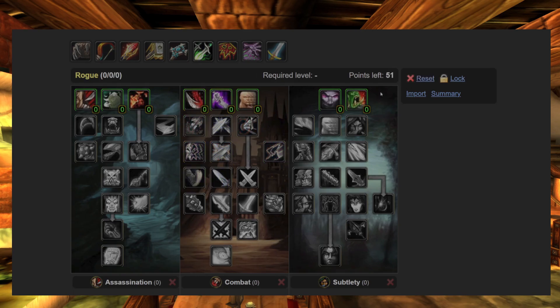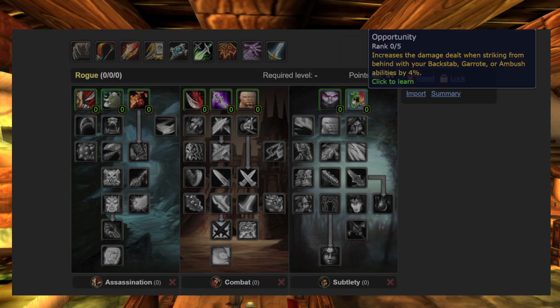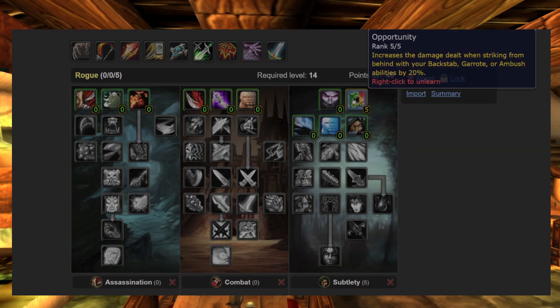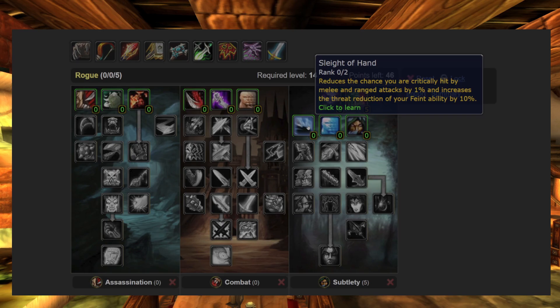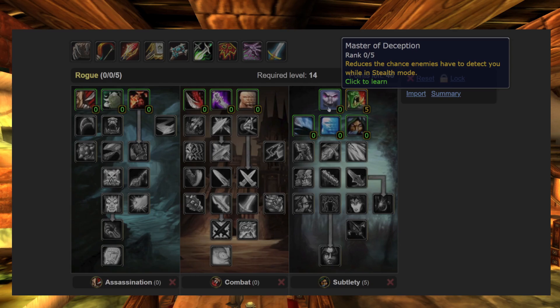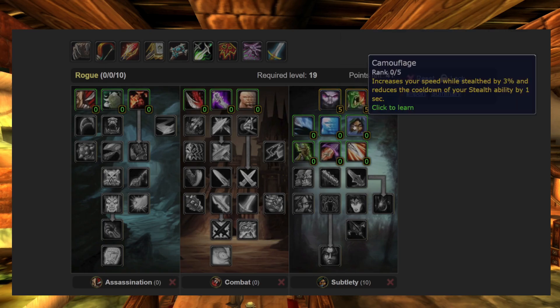In the first row of the Sub Rogue tree, you can either choose to reduce the chance of being detected by enemies, or increase the damage of many abilities you use while in stealth — for example, Backstab and Ambush. In the next row, I don't really like to spend any points. Camouflage is mainly for PvP in my opinion, and Elusiveness feels like a waste. Vanish is unlocked at level 22 and Blind at level 34, so those will be introduced in Phase 2. So Master of Deception is way better, so you can sneak up on enemies and Ambush or Backstab them.